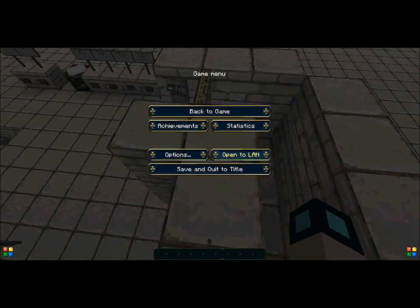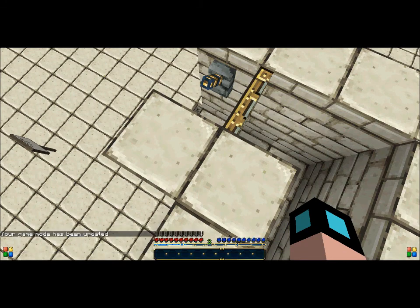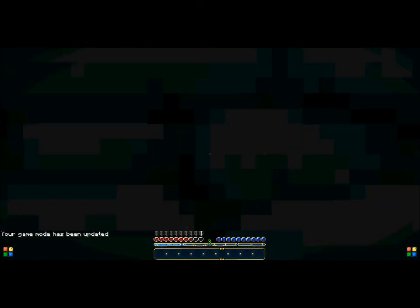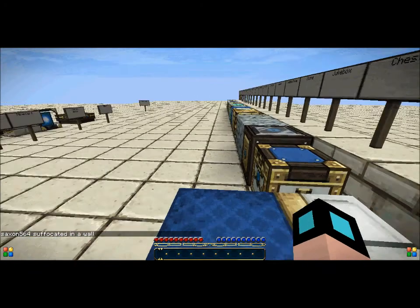Let me show you how it works. Okay, there we are — so you fall down, you take about two hearts of damage from landing, and then the pistons slowly kill you. You can't move. If you've got a pickaxe, you can destroy the pistons.